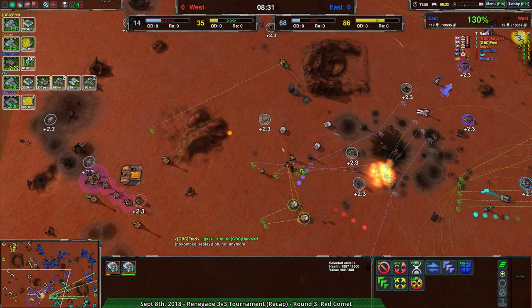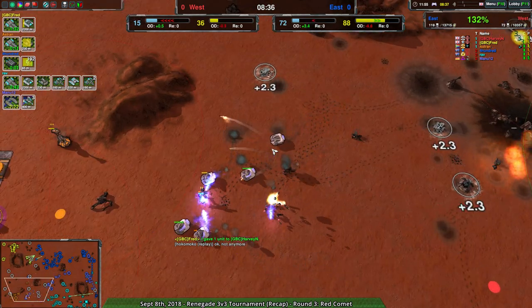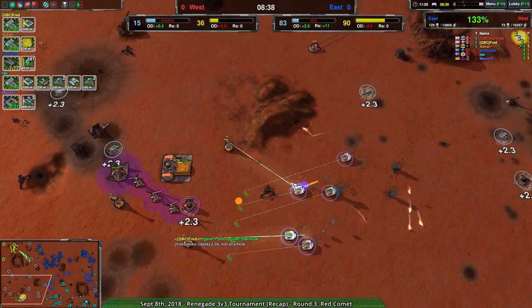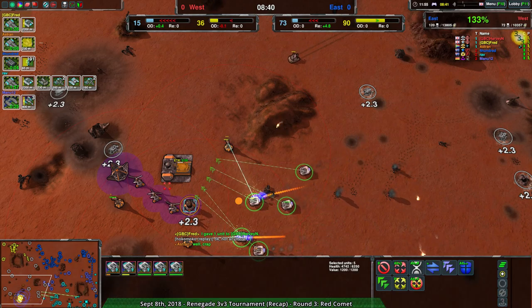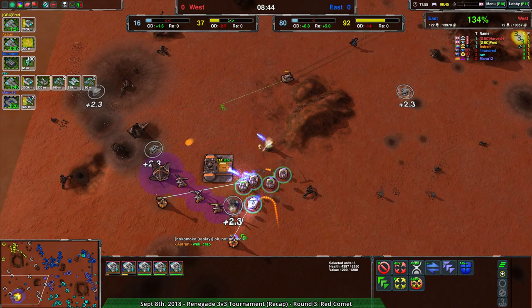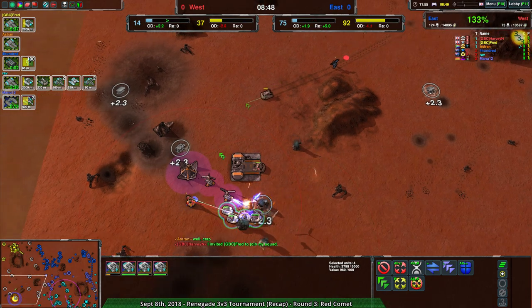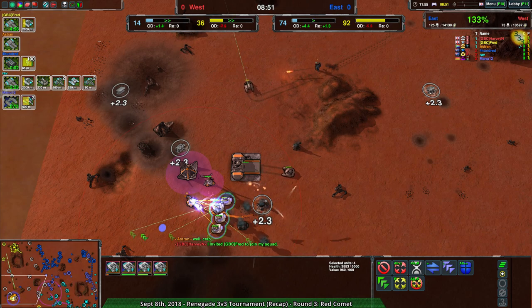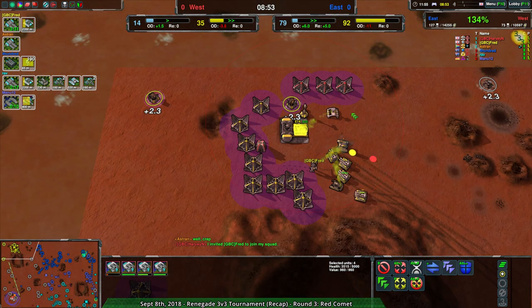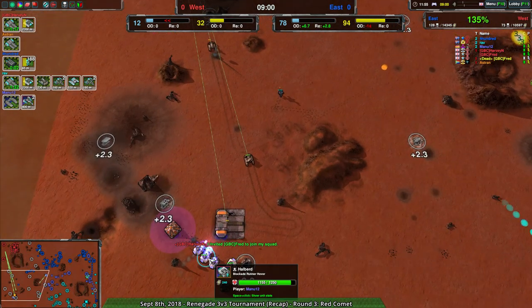This is why I wanted to see Halberds last game — it's exactly what's happening right now. Fred is basically the last line of defense. They do have a Cyclops being built, but it's going to take about three minutes, and I'm not sure that's going to be enough time.